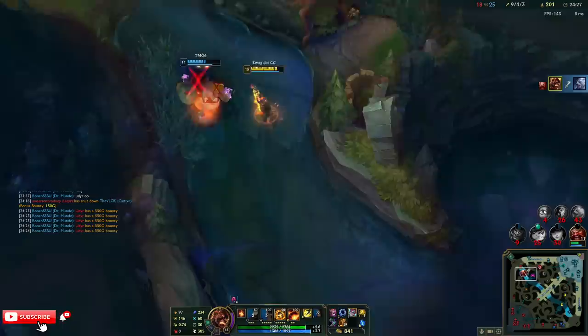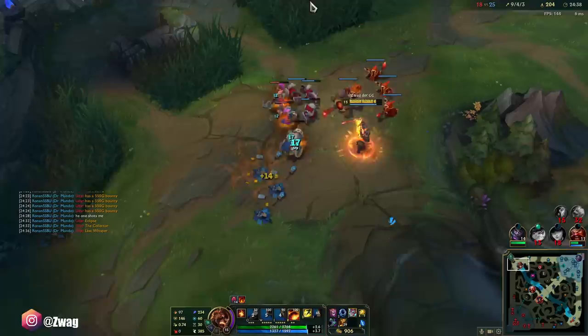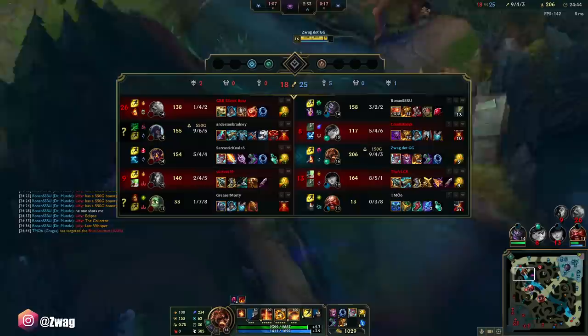He's going to die. The thing is, with this build he may be tanky but he doesn't deal any damage. But if an ally is around, he can stun me and stick to me, and then the ally kills me. Oh yes — I got it. The burn!